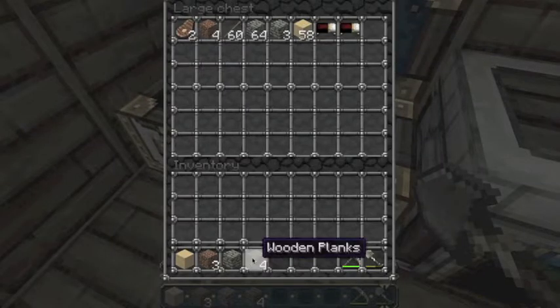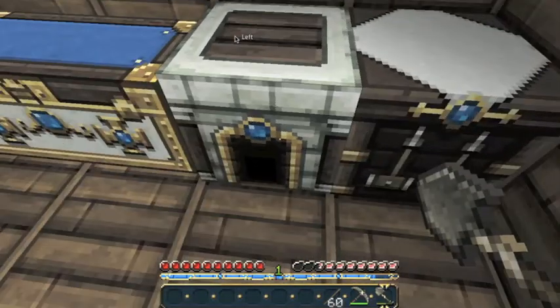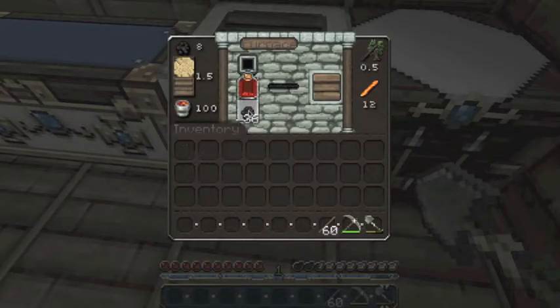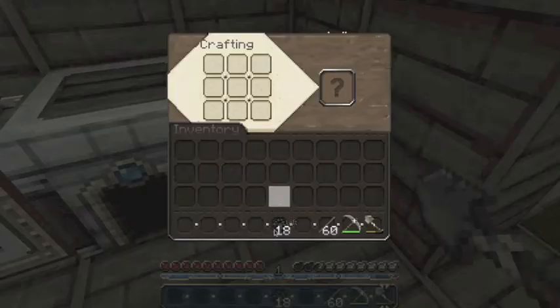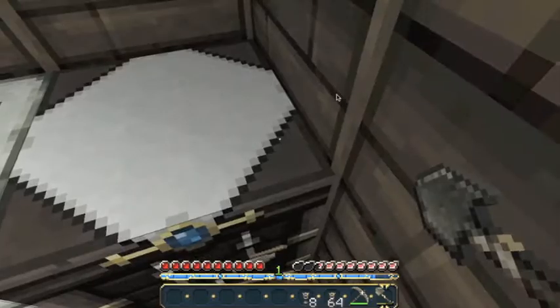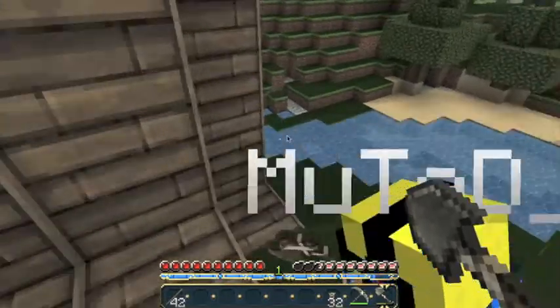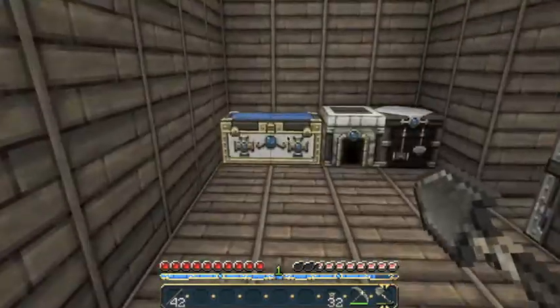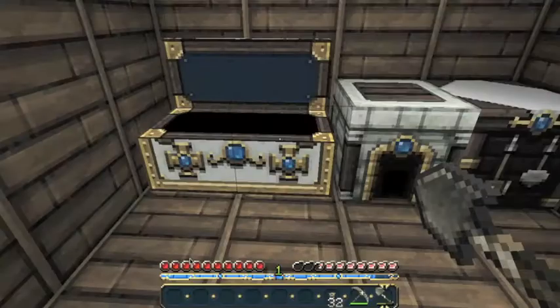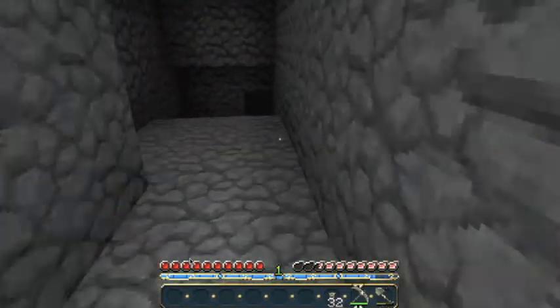Diamonds — you just gotta go on an extended venture underground and that's where you find them, or anywhere deep in the ground. I'm gonna make torches out of the coal and I'll leave half of what I get in the chest in case I die. When I make buildings I like to make them symmetrical — it's one of my pet peeves. Everything has to be symmetrical, so my houses are usually even.